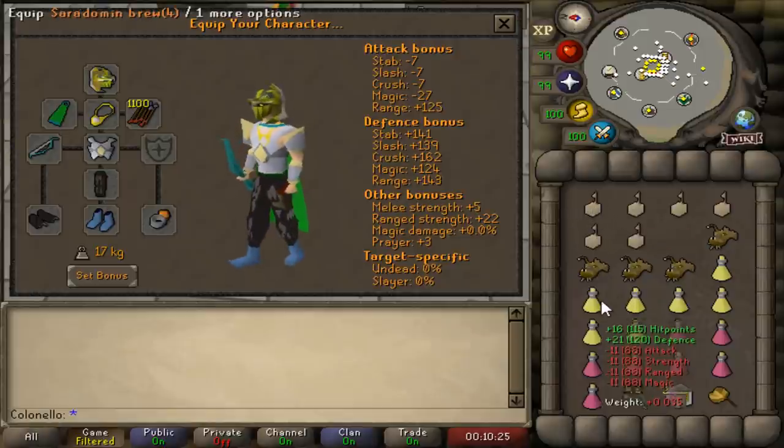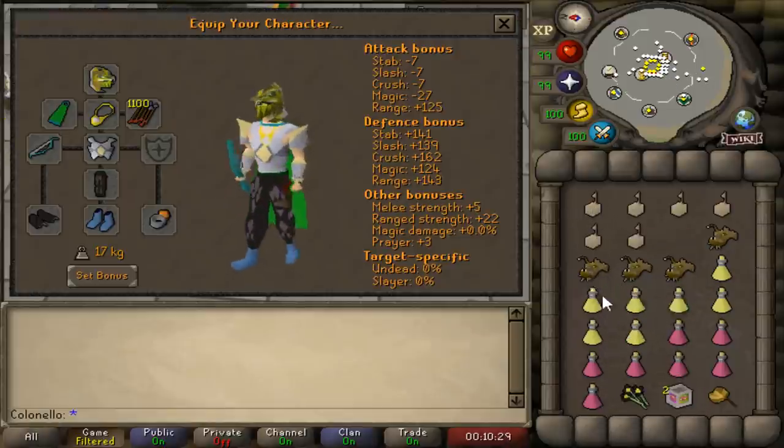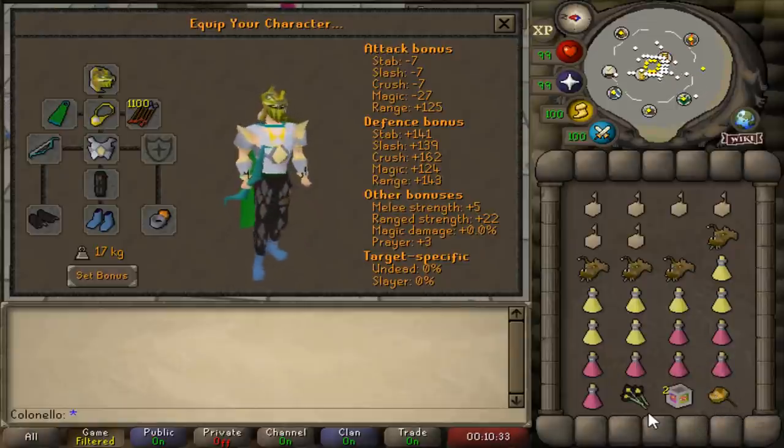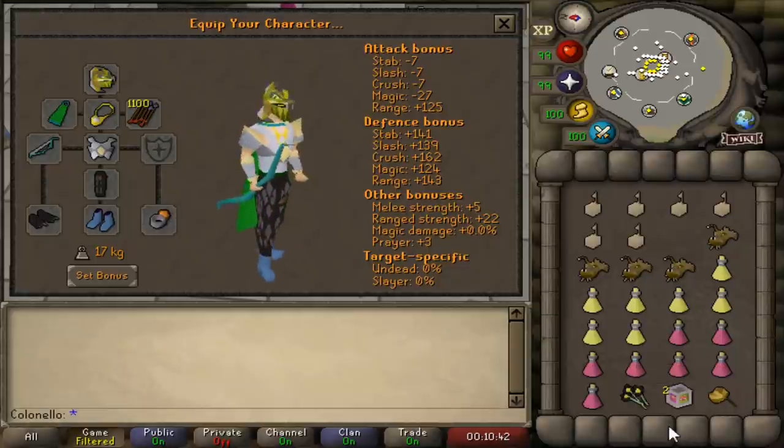For inventory, you'll want box traps, some brews, super restores, anglerfish for combo eating, an amulet of glory or royal seed pod to teleport out with, maybe a Dinhs bulwark swap — but make sure not to go over three valuable items so you don't lose one to PKers — and flowers. Yes, flowers. I'll explain why in a bit.